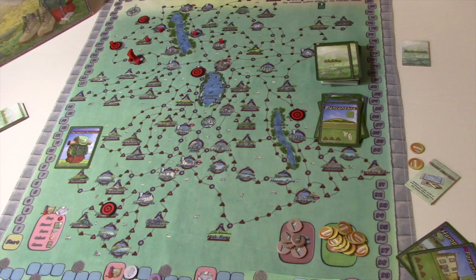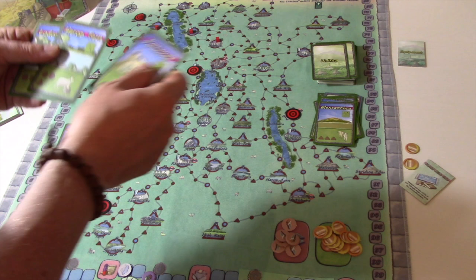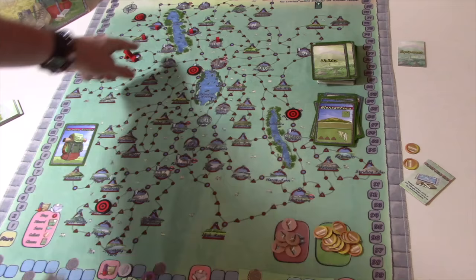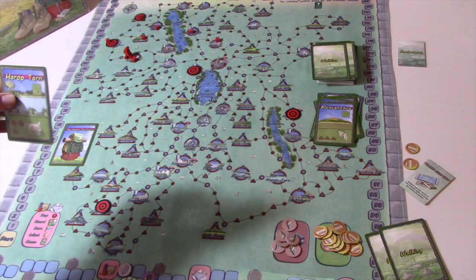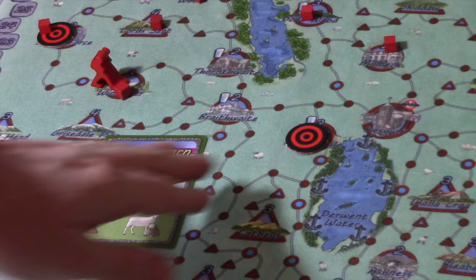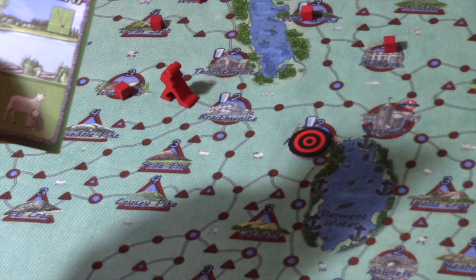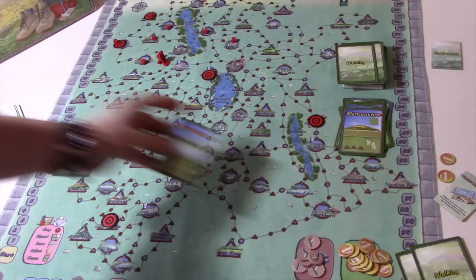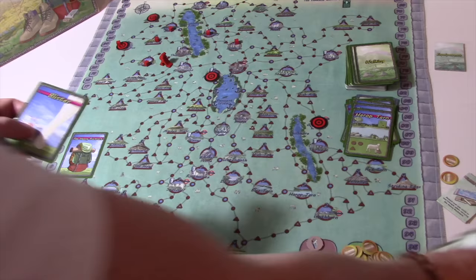Let's push on. I want to make it down to Braithwaite — that needs three circles and a triangle. Or I could go to Thornthwaite with five circles. Let's go for Harter Tarn. I'd rather try and get in here now. One two — triangle gets me to a beauty spot. I'd normally score a point but it's rubbish weather. Draw a card — a blister. That's just going to clog up my hand, not helpful at all.